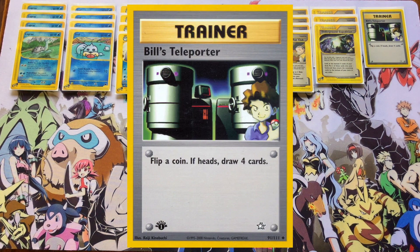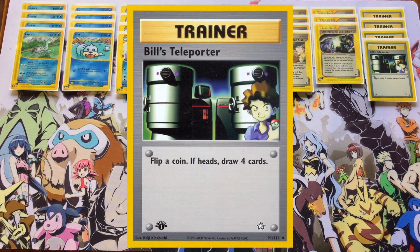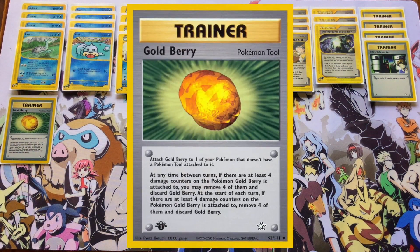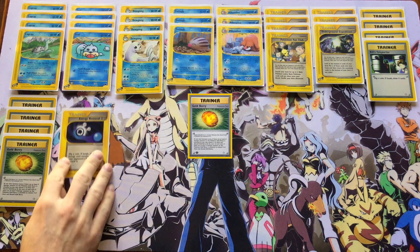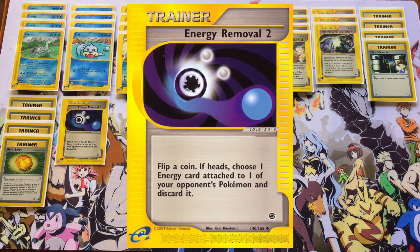For search and draw, we're looking at the standard four copies of Pokemon Fan Club just to get all those basics out of your deck and into play, and three copies of Underground Expedition — a little more on theme because Piloswine digs underground. For draw, four copies of Bill's Teleporter. I've just been interchanging these where they seem to fit more — Bill's Teleporter is more of flip some coins and maybe draw your entire deck. You can risk it a little because you have the consistency card of Lapras, which can grab supporters whenever you find yourself in a bit of a pickle.